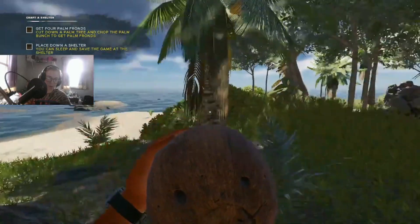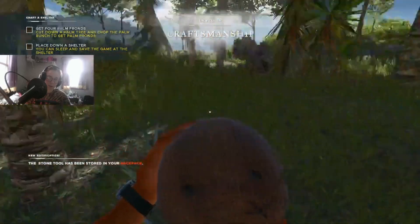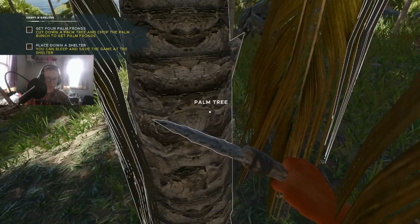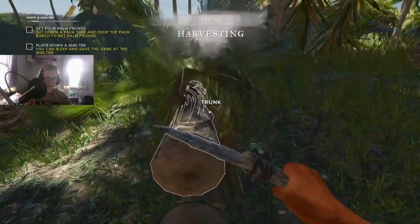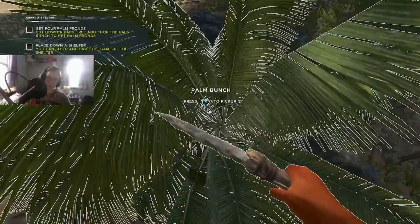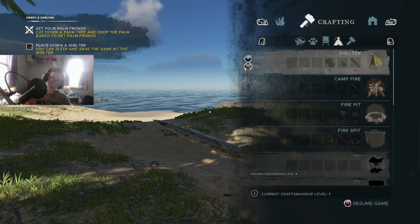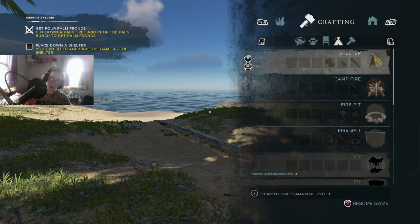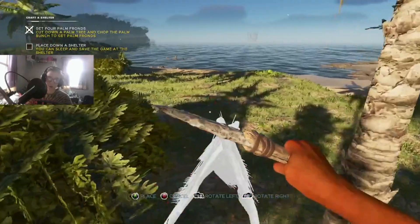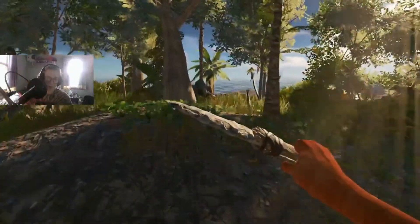Cut down a palm tree and chop the palm bunch to get palm fronds. I'm supposed to use this knife to cut down a tree. I guess it worked - I'm just holding palm leaves in my hand, this is funny. I need more lashing and sticks. There we go - some sticks. A shelter, put it right here. I've made a shelter.